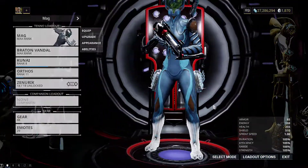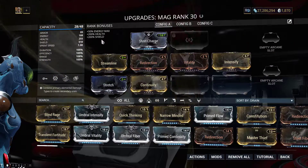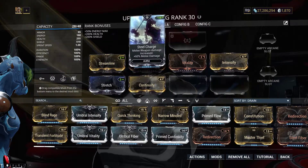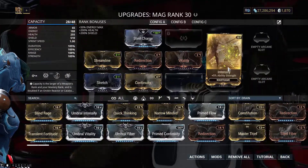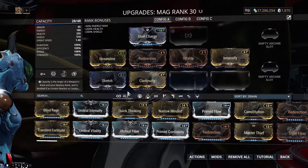First up, let's discuss some essential baseline modifications for warframes. For health you have Vitality, for shields you have Redirection, armor is Steel Fiber, power strength is Intensify, power duration is done with Continuity, power range is Stretch, and lastly efficiency is Streamline.